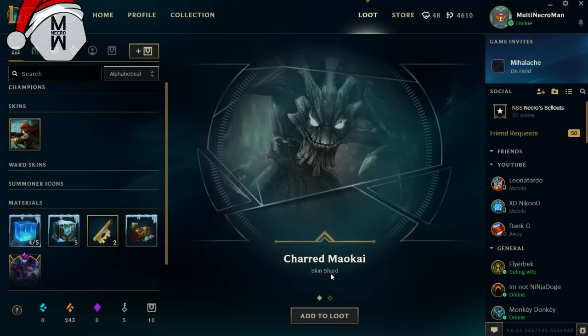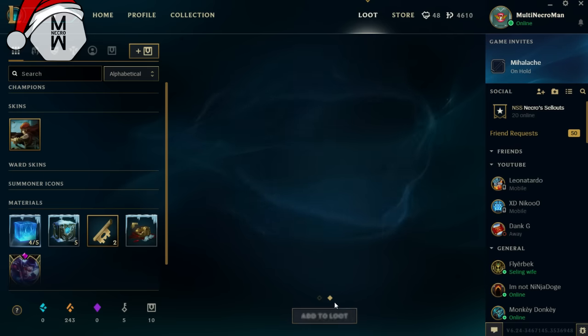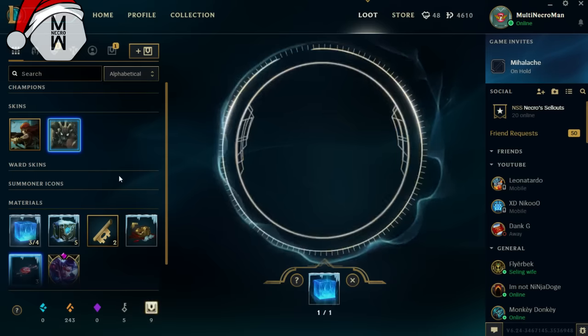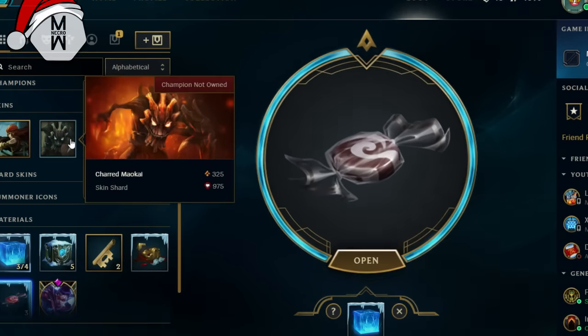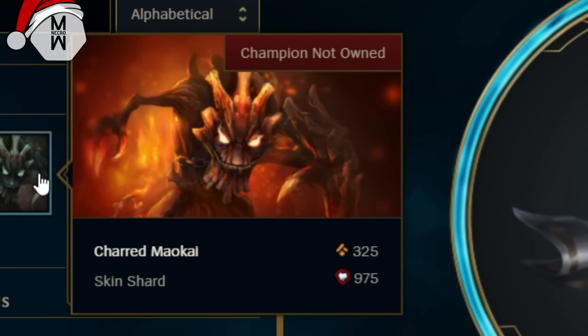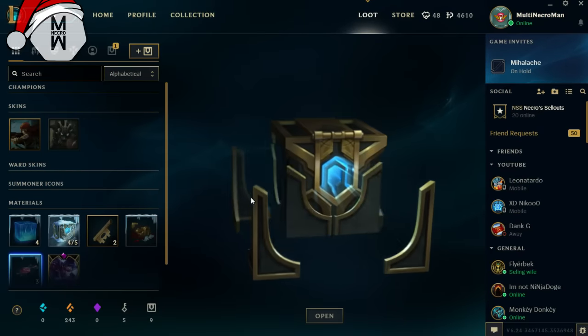We got a Maokai skin shard and three Snowdown Sweets. I've heard about Snowdown Sweets but don't really know what they do. This Maokai skin doesn't really look like a Christmas skin — maybe I'm getting scammed. Let's go open a normal one and see what we get.